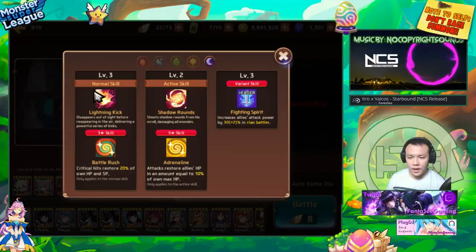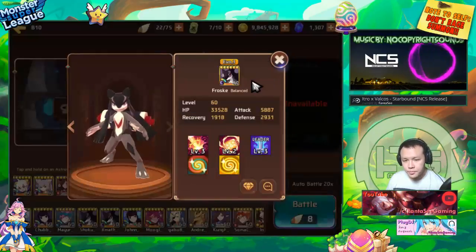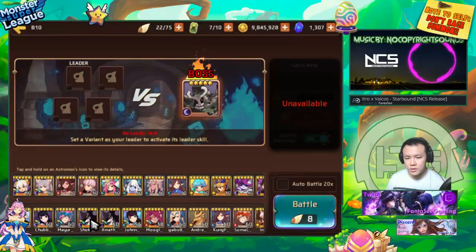His Adrenaline skill hits and heals for 10% of his max HP per enemy unit hit. So against four enemy units, it heals for 40% of his max HP, which is really significant.